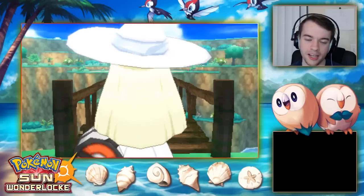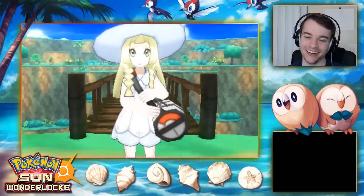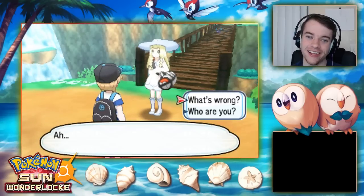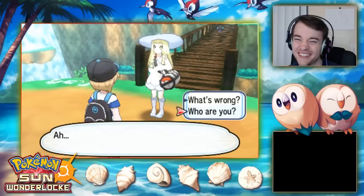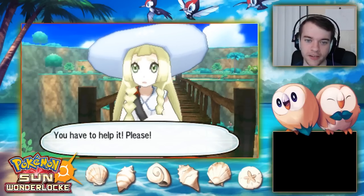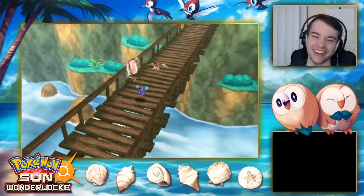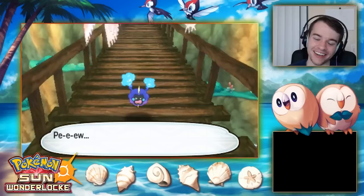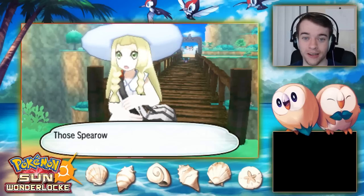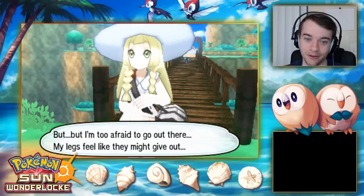I feel like there was a Zygarde cube somewhere around here but there's nothing. Then Lillie appears — people absolutely hated when I did my girl voice because I really can't do girl voices. She's asking for help with Nebby — a Cosmog.